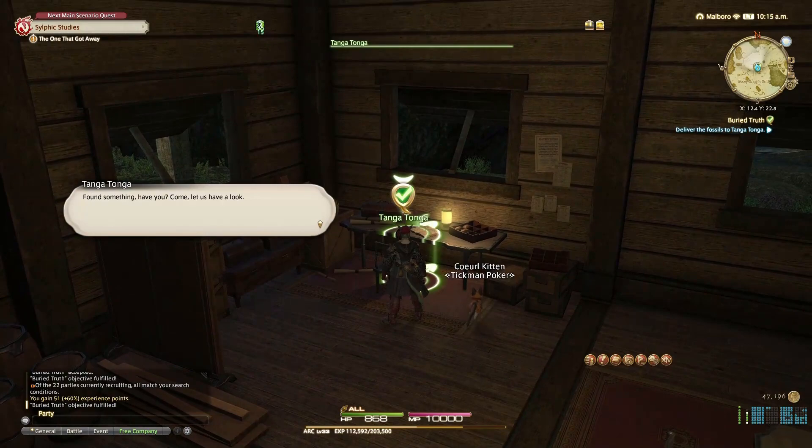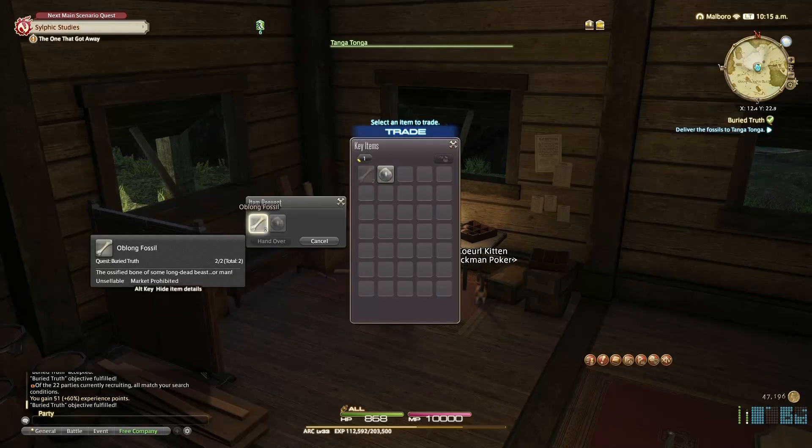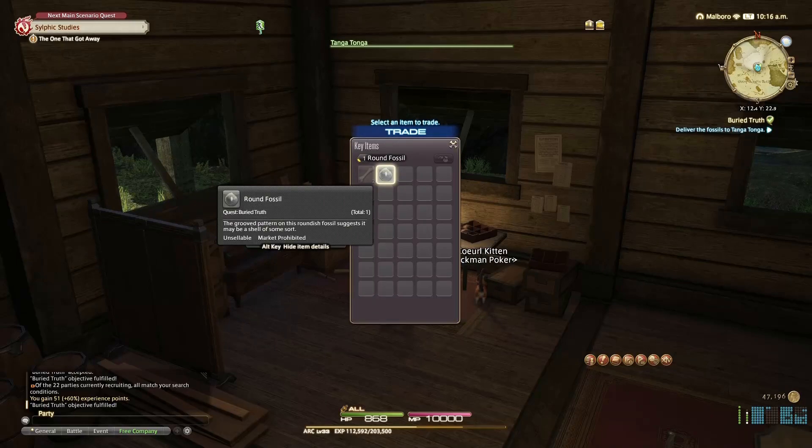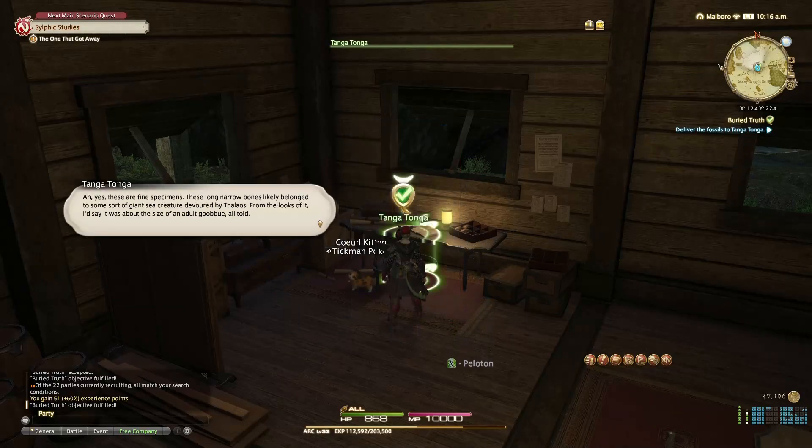Found something, have you? Come, let us have a look. The ossified bone of some long-dead beast or man. And the round fossil — the grooved pattern of this round fossil suggests it may be a shell of some sort. Ah yes, these are fine specimens. These long narrow bones likely belong to some sort of giant sea creature devoured by Thalos. From the looks of it I'd say it's about the size of an adult goblin all told.